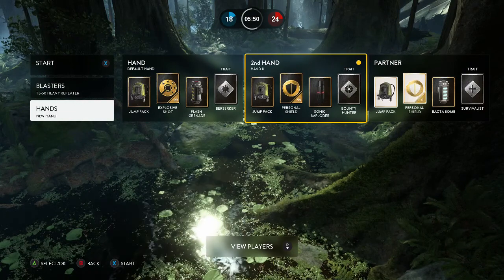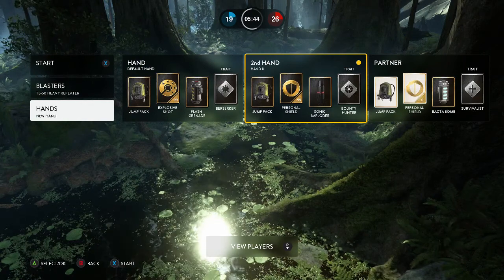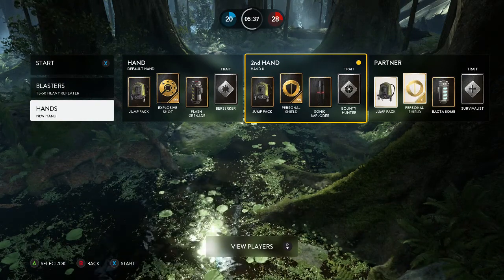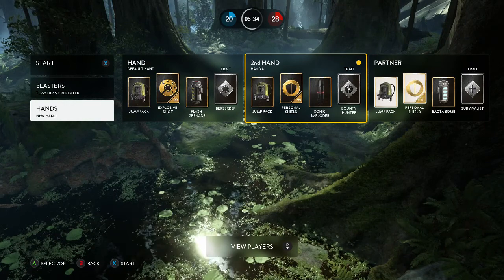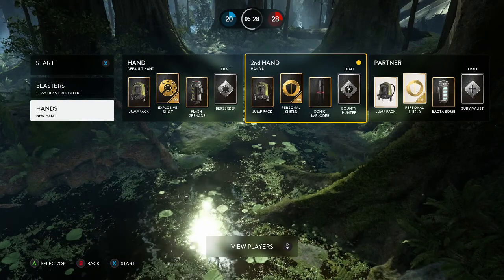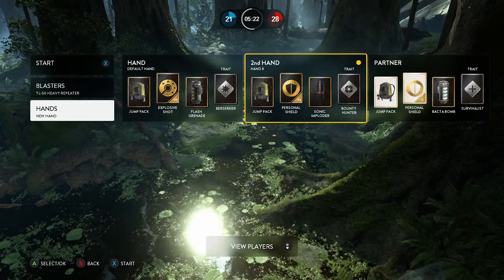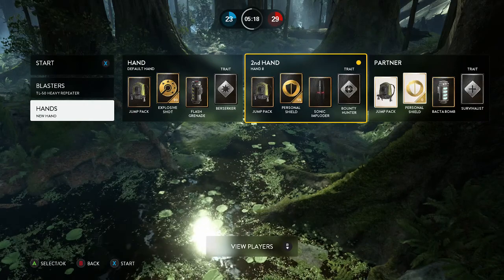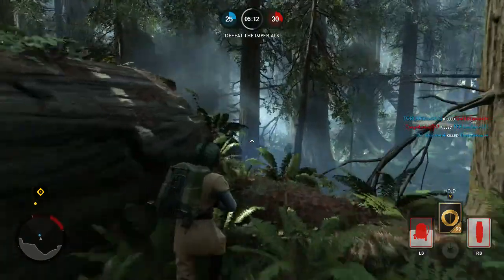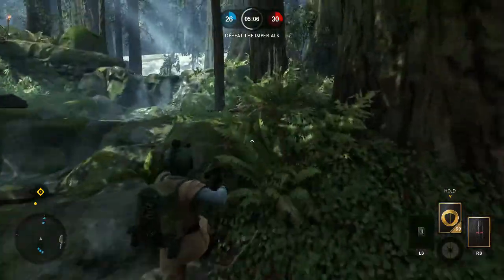They both take time to explode, but you get a bigger explosion range with the sonic imploder. With the flash grenade, it recharges a little bit faster — the sonic imploder takes a while. So you can use about two flash grenades in the time of one sonic imploder. With the sonic imploder there aren't very many downsides, but one thing is...